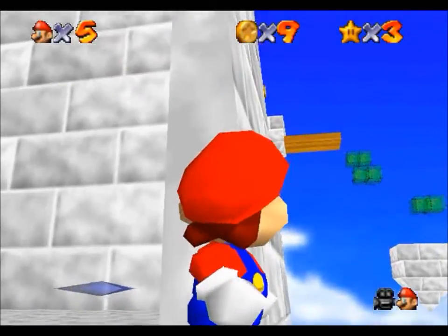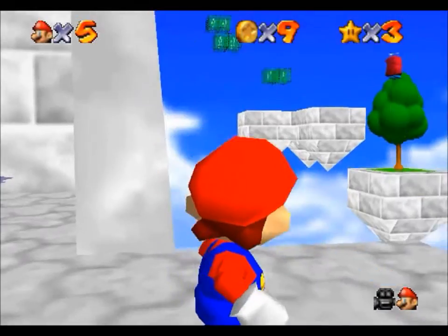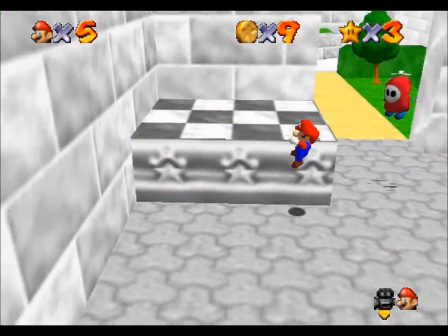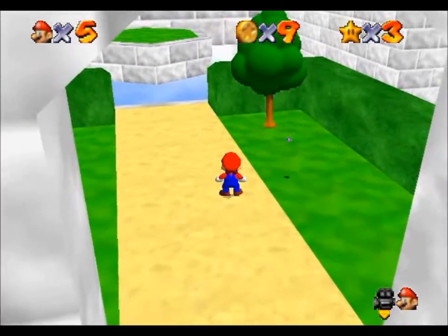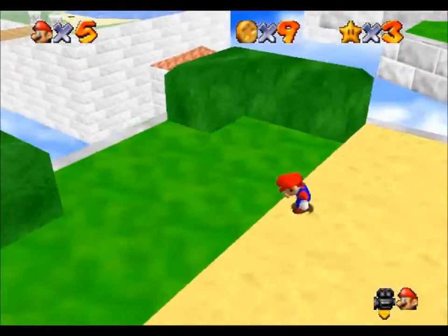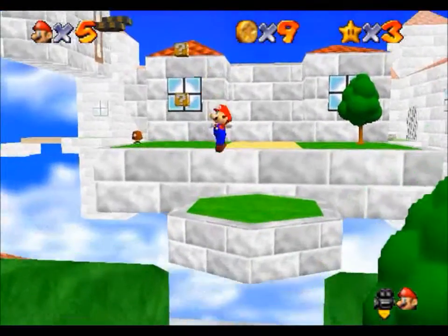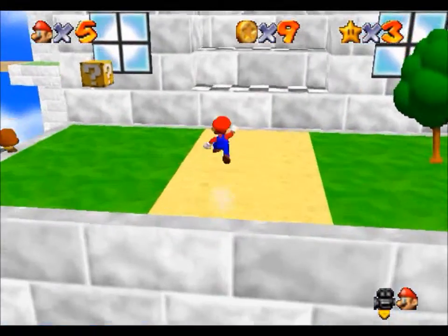There is another one there — this is the Fly Guy zone, I suppose. There's also a block up there which I'm assuming has a star, but I kind of can't get it right now because those green blocks are kind of transparent and essential for getting up there. Those are the blocks for the metal cap, but we don't exactly have access to metal cap stuff just now. It's interesting that this hack actually uses the switch palace blocks for more than just the actual caps, which is quite good.